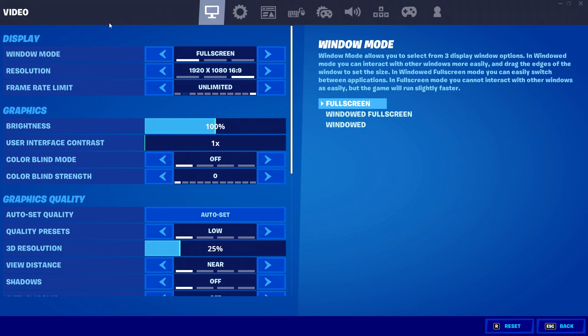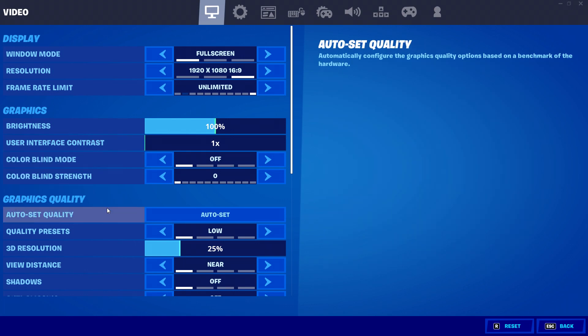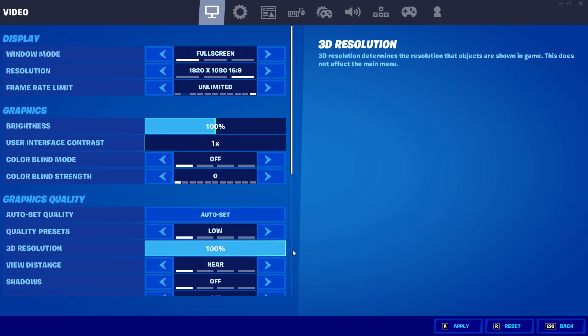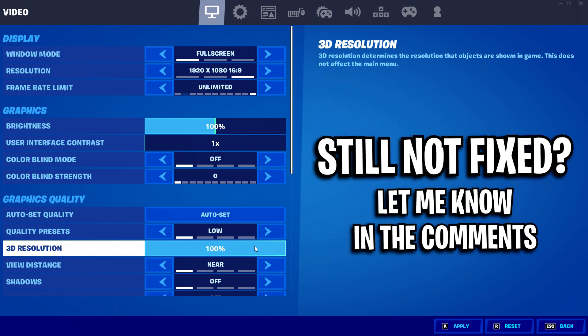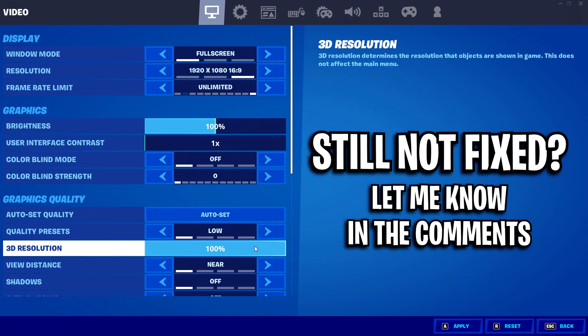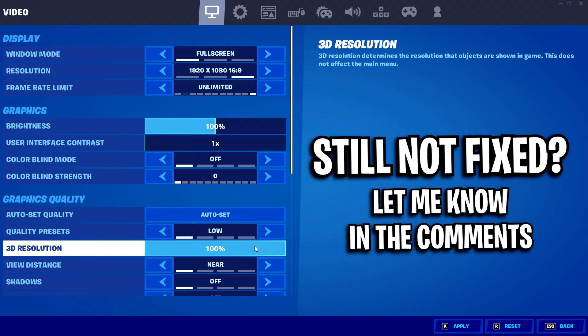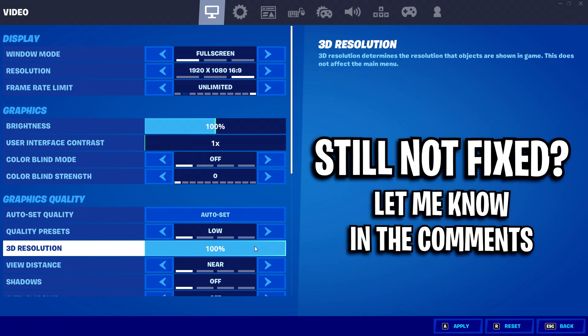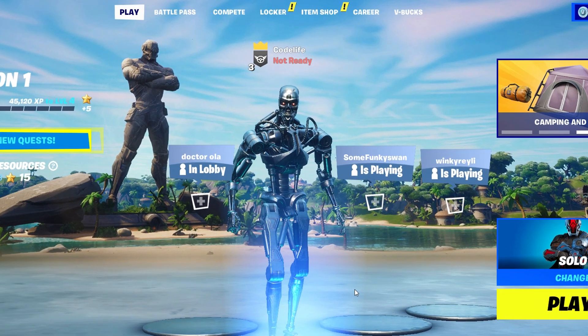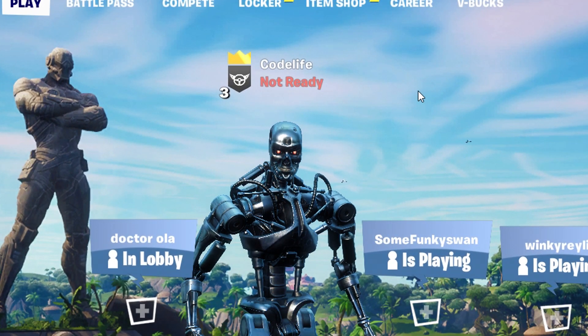Under Video, where it says Graphics Quality and 3D Resolution, you want to make sure that this is all the way to 100%, as this is what's causing the issue. Let me know in the comments below if it isn't, and I'll help you further. But this should 100% fix that blurry/fuzzy graphics you were having. As you can see, if I put it on 100% and click Apply — boom, it's gone just like that.